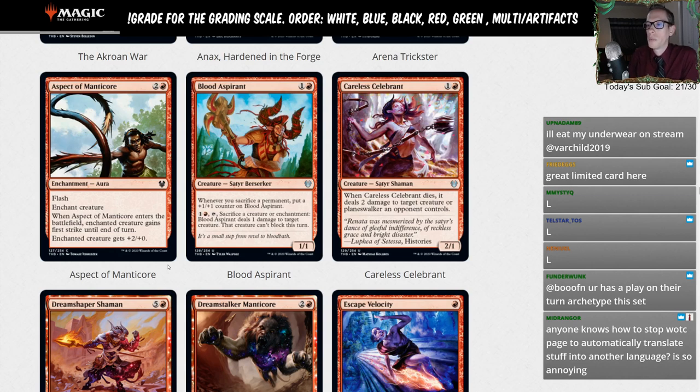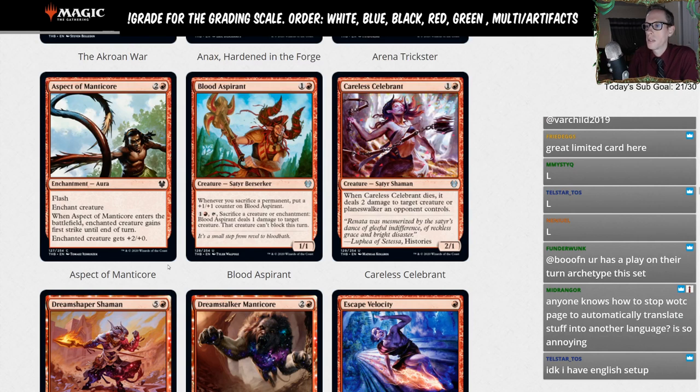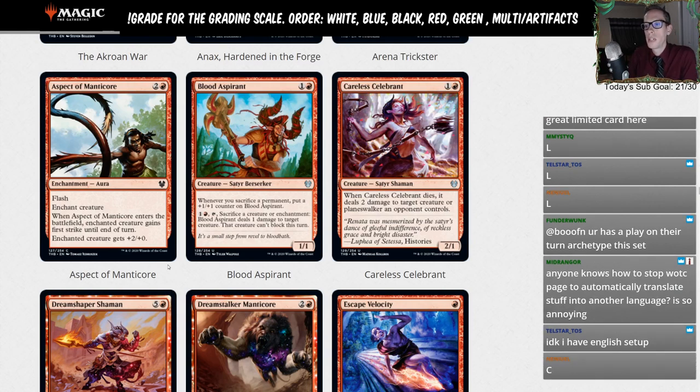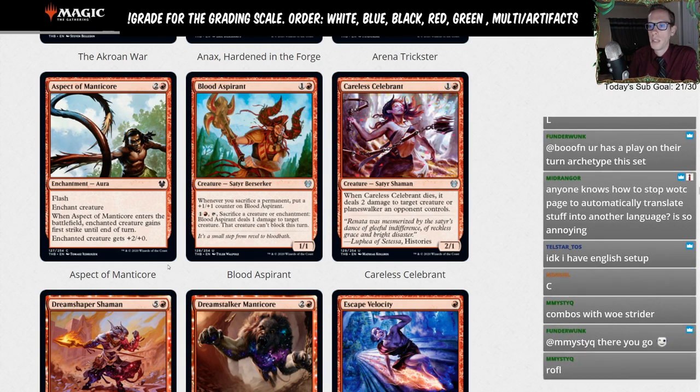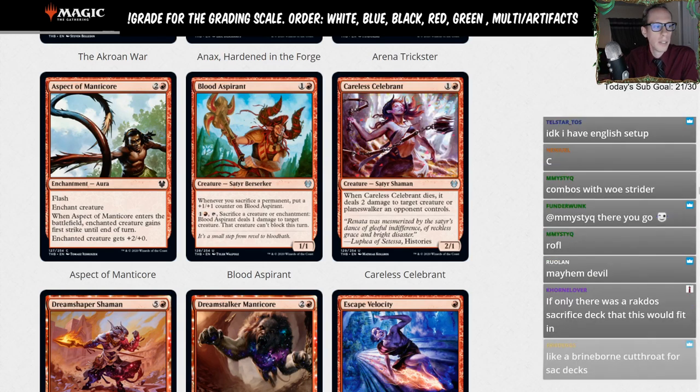Blood Aspirant — one and a red for a one-one. Whenever you sacrifice a permanent, put a plus-one plus-one counter on Blood Aspirant. You can also pay one and a red, tap, and sacrifice a creature or enchantment to have it deal one damage to a target creature that can't block this turn. It could get really big if you sacrifice a lot of things — like playing this with Woe Strider and growing Blood Aspirant. The problem is, if you have a large Blood Aspirant you want to be attacking, but if you're attacking you can't use the ability. Going with just an L here.